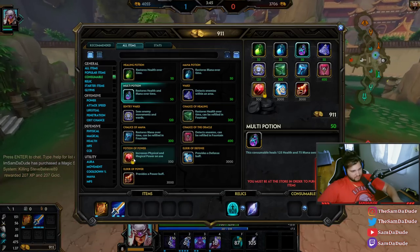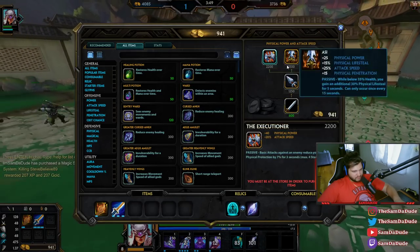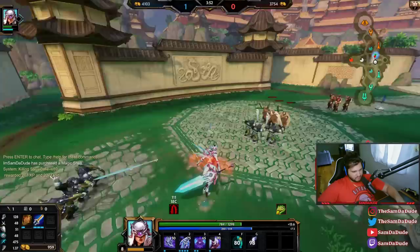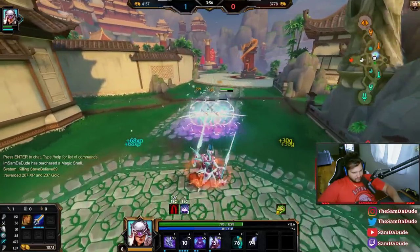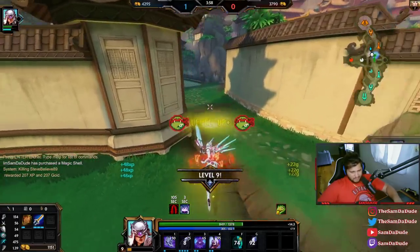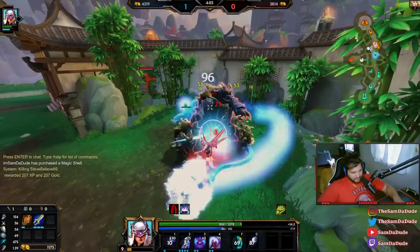I think my next item is just going to be Executioner. Because Heavy Executioner, the glyph — you're still getting attack speed from it. Even though it caps your attack speed out, it still gives you a little bit. It still helps you get to that 1.75 cap.